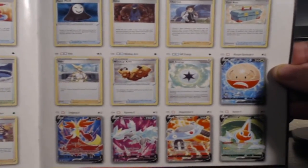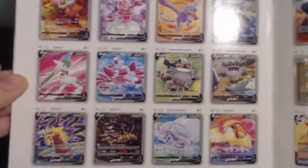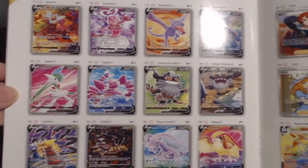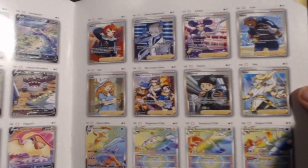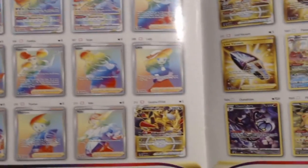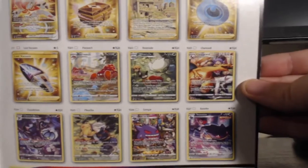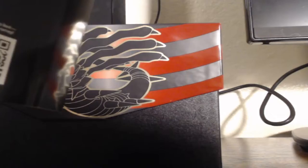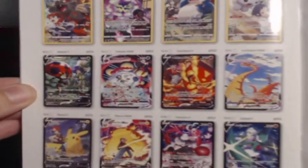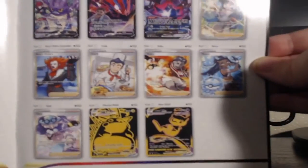There are some of the full arts in the bottom — really cool cards, these full arts are really sick. Giratina of course, and some of those full art trainers that we're after. Rainbows, Gold Star Giratina, that Leon — oh my goodness, absolutely amazing. Some more Trainer Gallery cards — that Pikachu, man, oh my gosh.